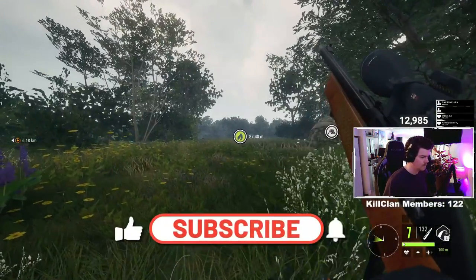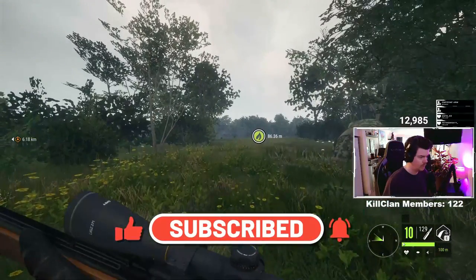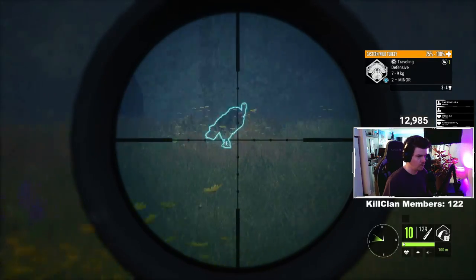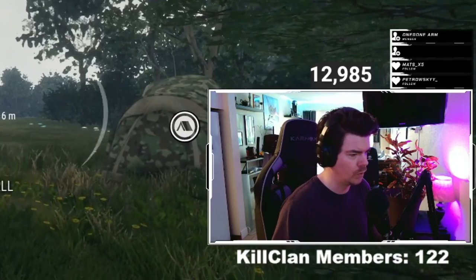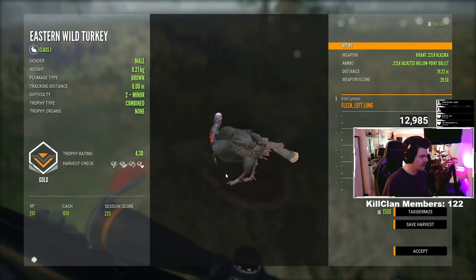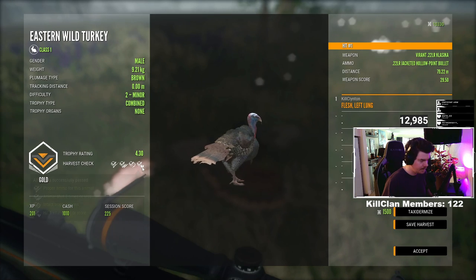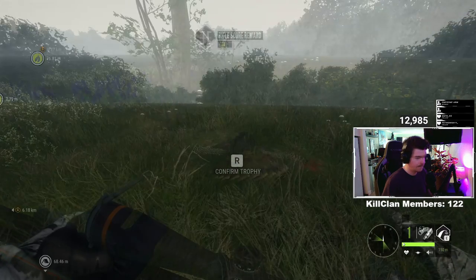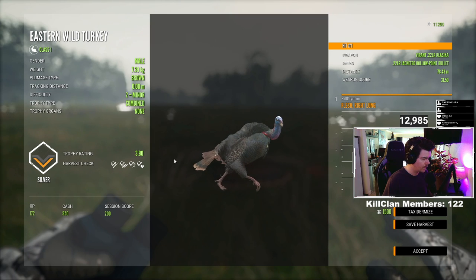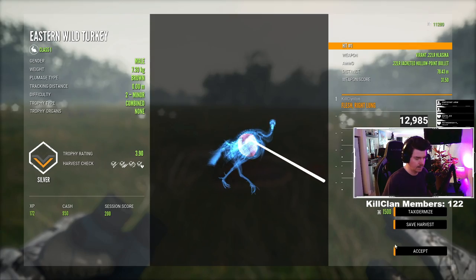Insta kill. You little son of a sandwich. Okay, what do we got? 4.3. That's a big gold. Yeah, they do look cool. They do look nice. Another brown one. 3.9. Smoked that one on the run — that was clutch.